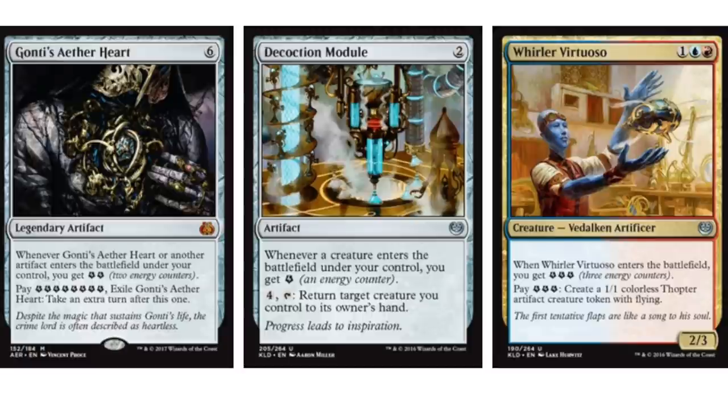You're generating three free energy counters and generating a 1/1 colorless thopter artifact creature token with flying. This is a combo they knew about because all the cards are from the same set. A lot of times with combo decks they have a strained life cycle because the combo cards are spread around sets, but this particular combo will last the full length of Aether Revolt in standard.